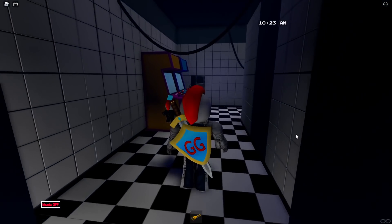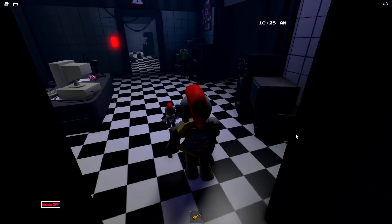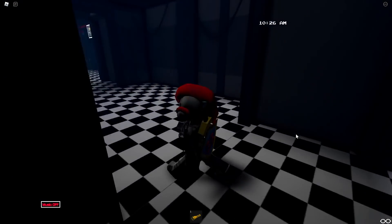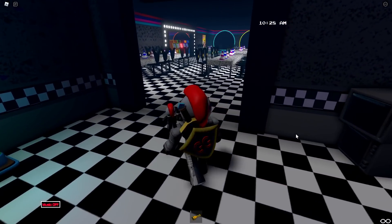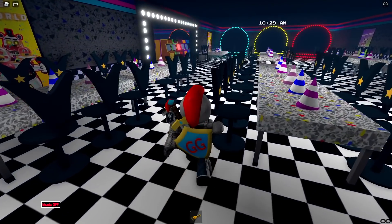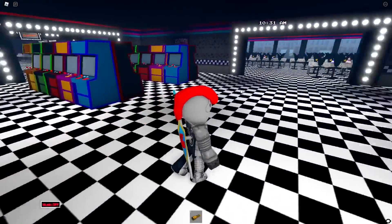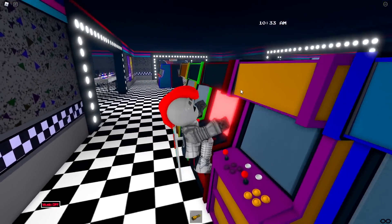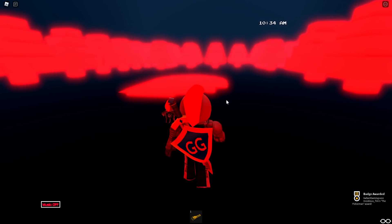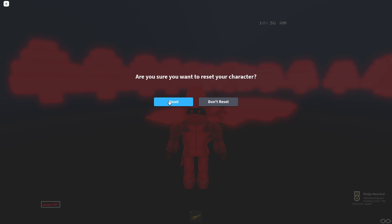So next up we have Old Man Consequences, who I believe is another arcade machine. But I think this one is a little bit more difficult. Oh wait, it is right there. I could have sworn it wasn't in the fun zone, but I guess I'm just in the wrong zone. You go ahead and touch it and it teleports you and gives you the badge. So we're going to reset.